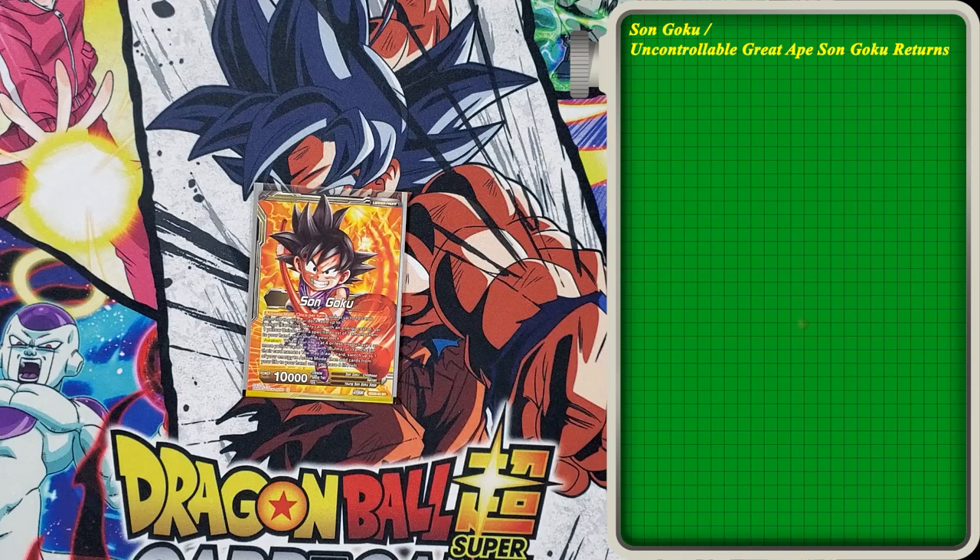Looking at the leader, front side of the leader, we've got Sun Goku. Activate main: you look at up to 10 cards from the top of your deck, you choose one yellow Earthling card with an energy cost of 1, or one yellow Unison with a specified cost of 1 among them, add them to your hand, then shuffle your deck. Your waking condition is if your life is at 4 or less, or you have one or more yellow cards in play with Bulma or Yamcha in their name. You get to draw one card, switch one of your energy to active mode, flip this card over and go down to 6 life.